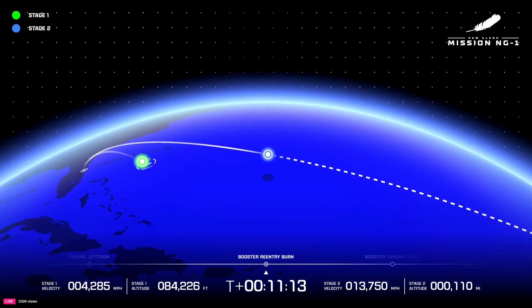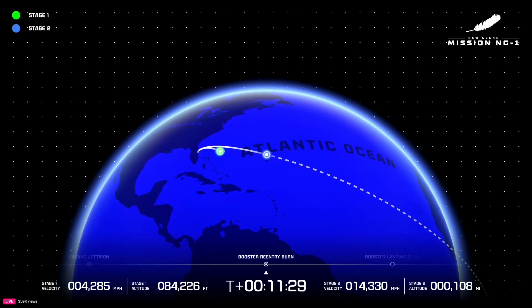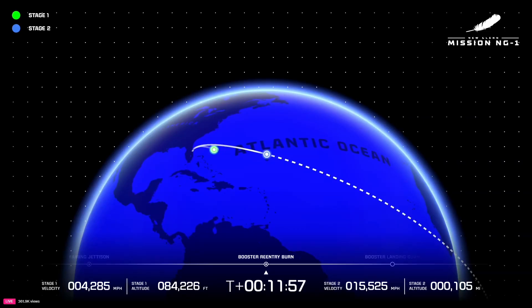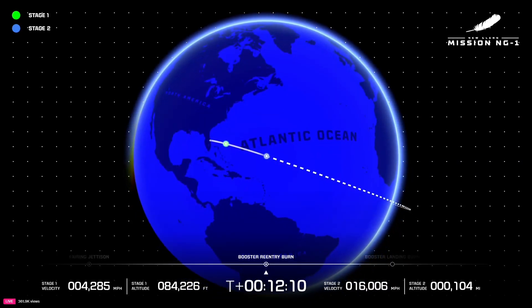11 minutes 10 seconds into flight. GS-2 is now 1,700 kilometers downrange, traveling at 6.7 kilometers per second. Data looks good coming down. Both BE-3Us continue to look good, tracking nicely in chamber pressure — body rate responses are stable. 12 minutes 10 seconds into flight.